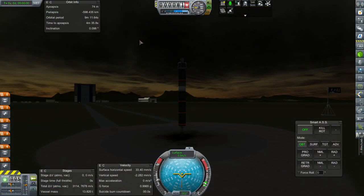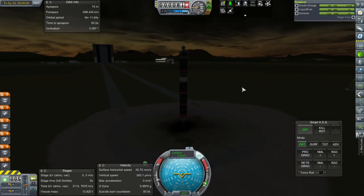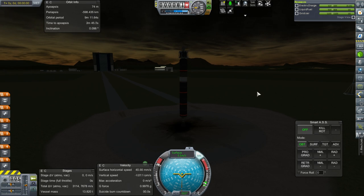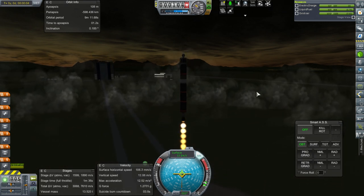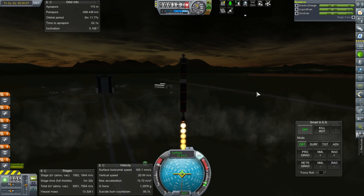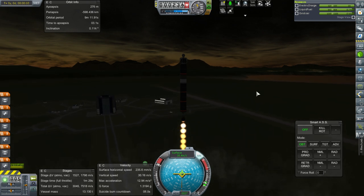It's sort of an evening launch - scenic, so I'll take it. Still no fins but we have a reaction wheel now, which is nice. We'll go straight up for most of the time. Not too sure about SmartASS again, but here we go. Minmus is tricky because of the inclination, but I'll figure that out.